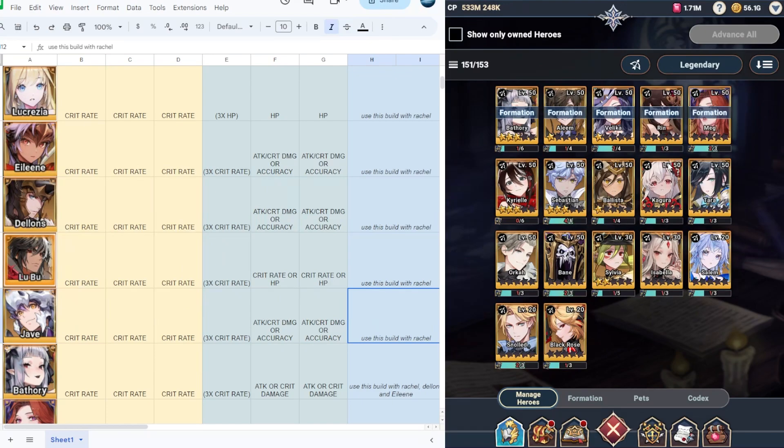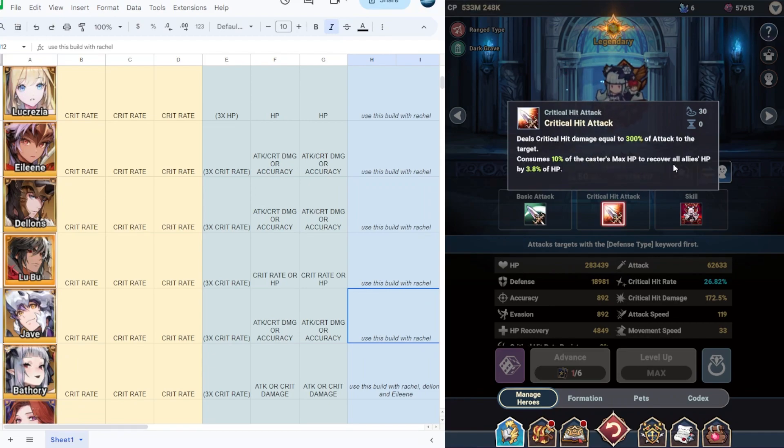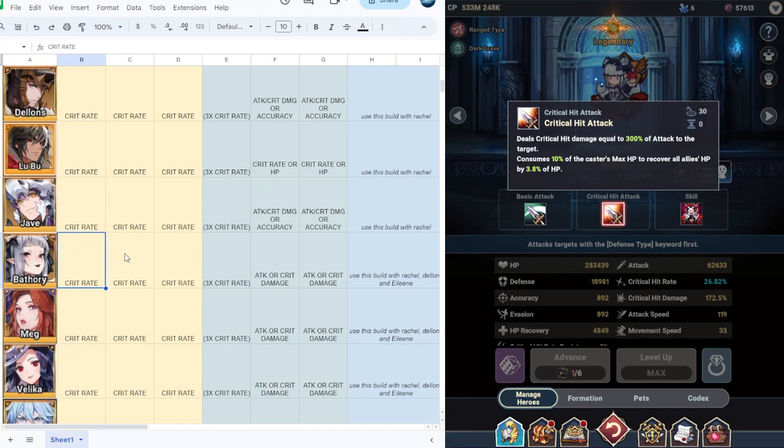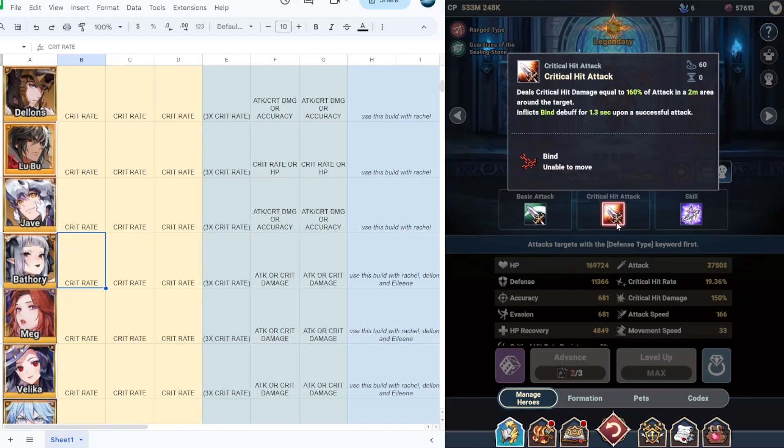Next we have Battery, a decent legendary hero. She has a vampiric effect that recovers HP equal to 20% of damage dealt, and also consumes 10% of the caster's max HP to recover all allies HP by 3.8%. For Battery, from level 1 to 45 use full crit rate. At level 50 full crit rate is still viable, but you can also combine it with crit damage and attack. Use this build together with racial, Delon, and Eileen to improve Battery.